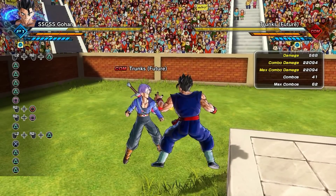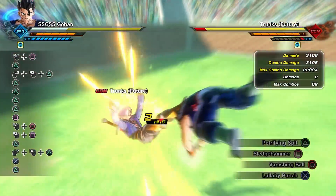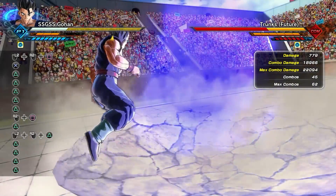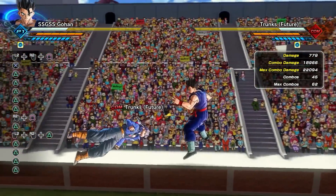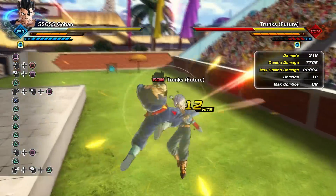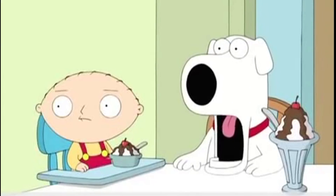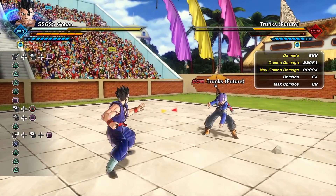Meteor Burst is very similar in its uses. With an average stamina amount, you can do a simple sledgehammer combo, appear before them, and go into Meteor Burst — that combo does about 19,000 damage. If your opponent has a bit more stamina, you can do the same sledgehammer into a vanishing ball or another quick move, track your opponent down, and immediately go into Meteor Burst, which will also kill Trunks in base form.